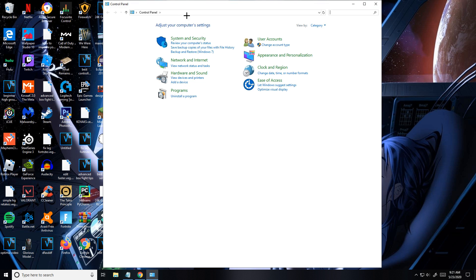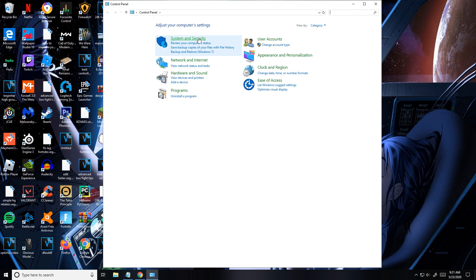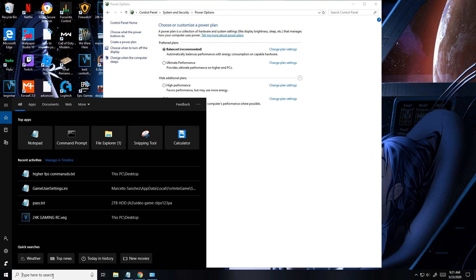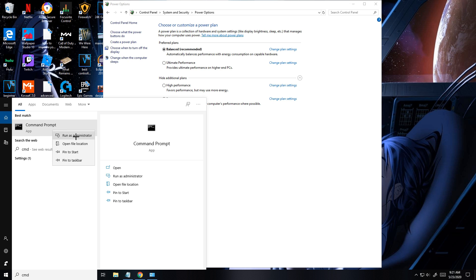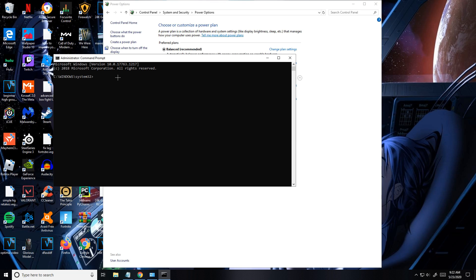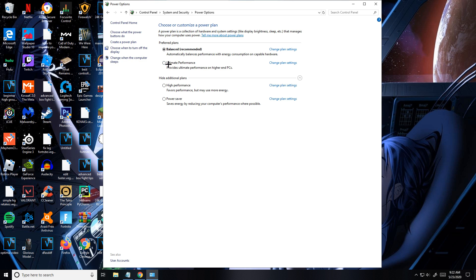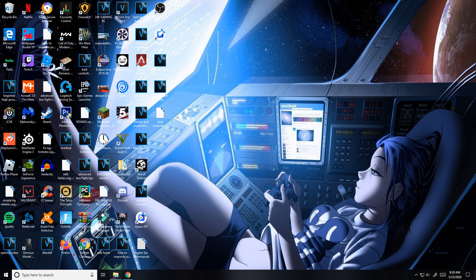For this next tip, search Control Panel, go to System and Security, then Power. You'll be on Balanced but won't have the Ultimate Performance option yet. Copy the code I'll leave in the description, open Command Prompt by typing cmd, right-click and Run as Administrator, paste the code and press Enter. A new Ultimate Performance option will appear — click Hide Additional Options if you don't see it, then select Ultimate Performance.